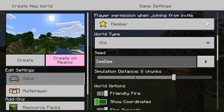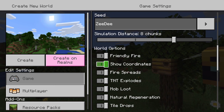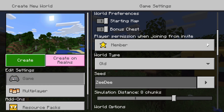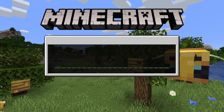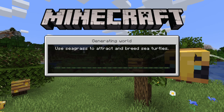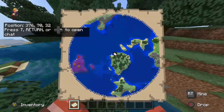Sound it out — I'm gonna turn coordinates on this time. Old world seed ZD. The cool thing about this world is when you expand it, it looks amazing — almost like an alien landscape. Probably the closest I've ever found to an alien looking world, besides one time I made Mars on Minecraft.